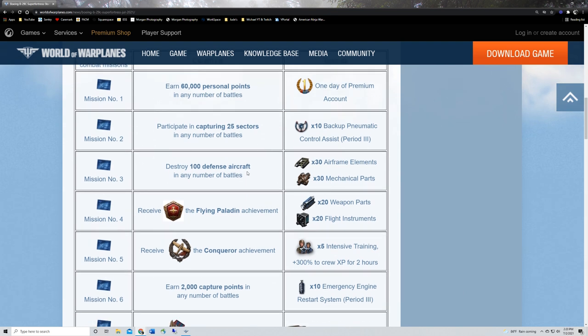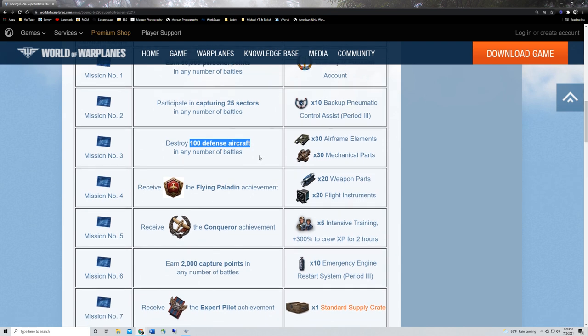Mission three: get some parts by destroying 100 defense aircraft in any number of battles. Keep in mind it's air defense aircraft; those kills must count. A hundred air defense aircraft will probably take around ten games if you're doing pretty well. Get in a plane that you enjoy killing other airplanes in — don't go out in your B32. Go out in a heavy fighter, a regular fighter, or a good multi-role.